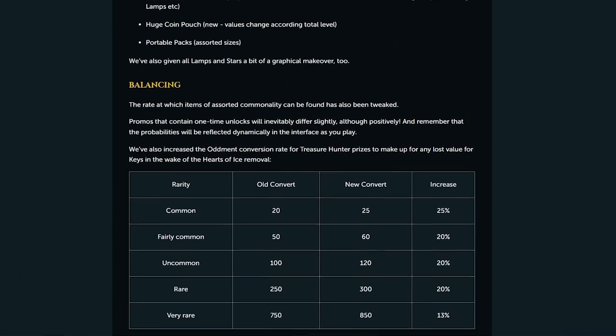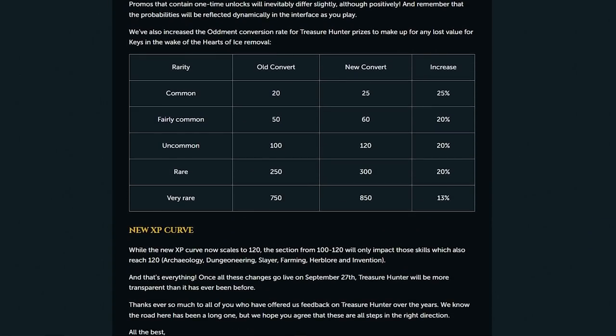I'm not complaining about this change. Having prismatic stars and lamps specific to each skill was kind of annoying, and having lower prices on these sellable items is fine by me as well. So, just to see how ridiculously low these prices are, let's take a look at each item that crashed because of this rework.